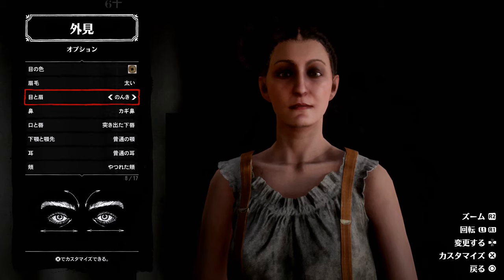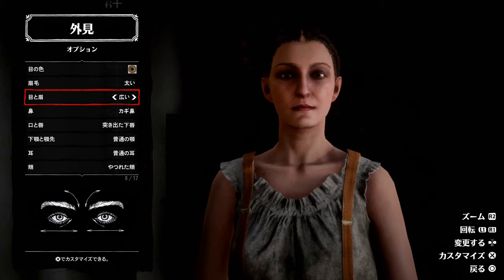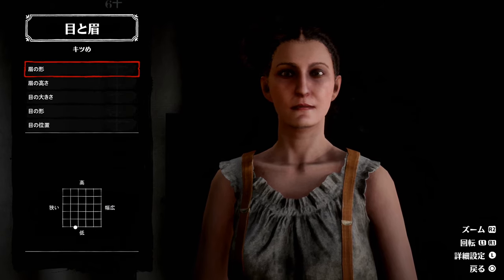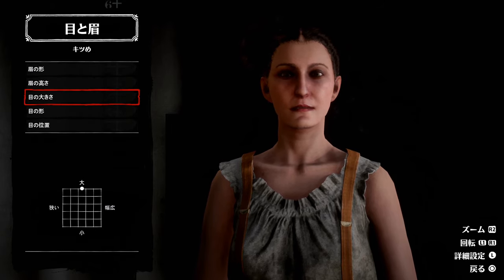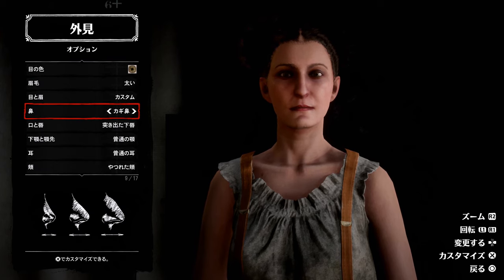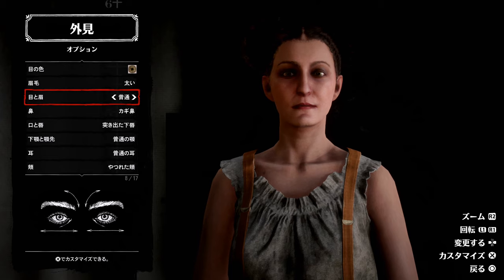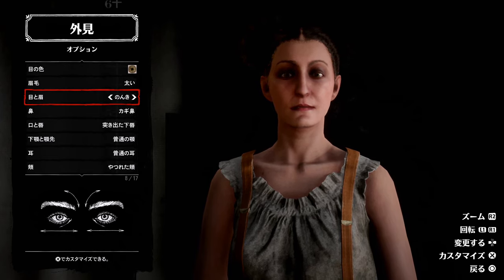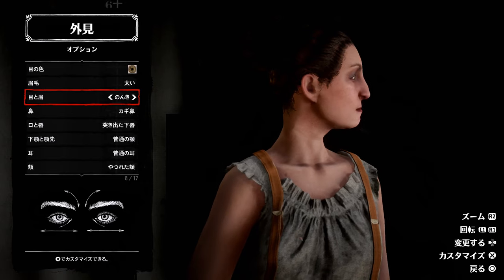基本のプリセットがあります。目と眉のパターンとして、きつめ・のんき・普通・狭い（目が寄っている感じ）・目が離れている感じ、5つぐらいバリエーションがあります。ここである程度どんな形にするか決めてから、×ボタンで細かいところをカスタマイズしていくというのがこのキャラクタークリエイトです。